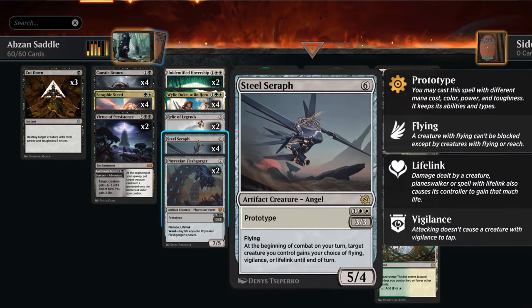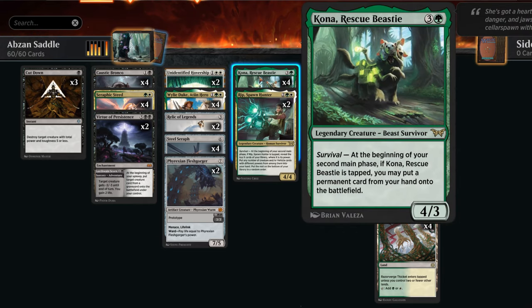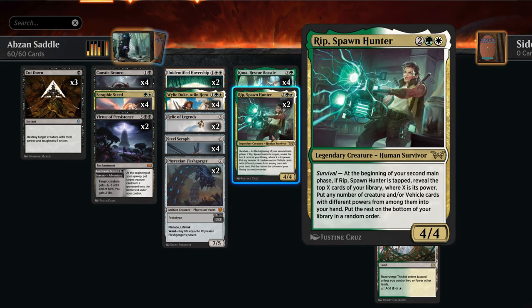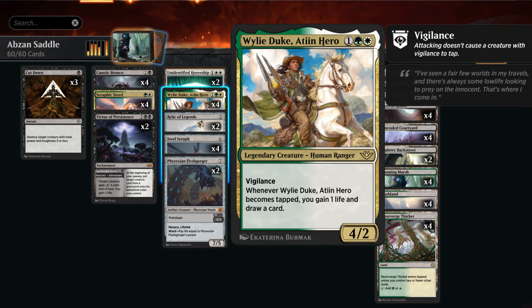We also have the prototype creatures Steel Seraph and Fleshgorger, which can be played for three mana to help saddle the Bronco. Steel Seraph gives our creatures flying — perfect for the Bronco to keep attacking and enabling its ability, and it can help Kona attack past blockers while still enabling the survival ability. Fleshgorger and Steel Seraph are nice to cheat into play as a 7/5 or 5/4. We also have two copies of Rip, Spawn Hunter, which has a survival mechanic — look at the top X cards where X is Rip's power and put creature or vehicle cards with different powers into hand.